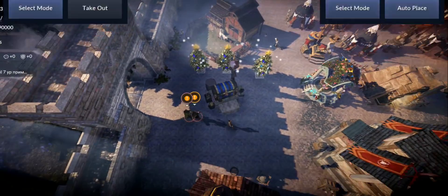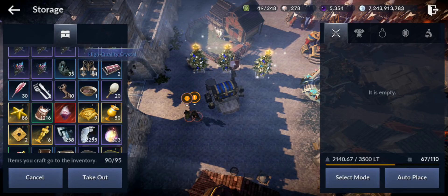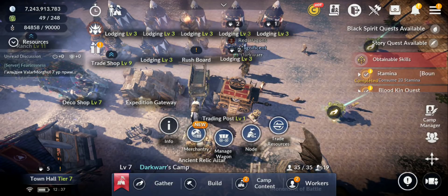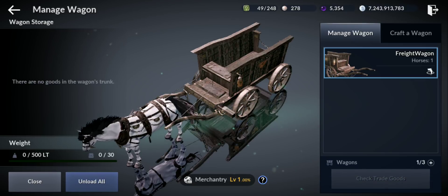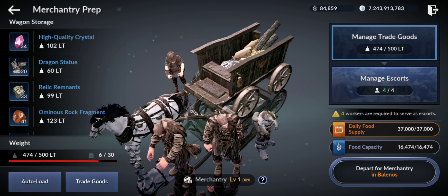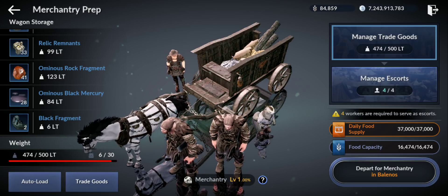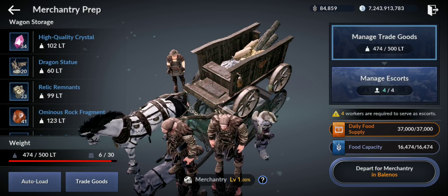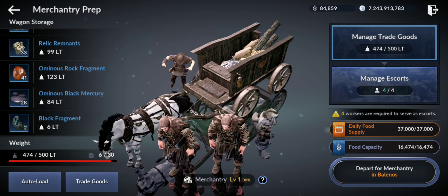Some trade goods you can get from killing monsters. You need to add some goods for trading — trade resource, manage wagon, trade goods. From merchantry you can press autoload and it will select all the goods you have either in your character's inventory or in the camp storage. Each trade good has a specific LT amount per unit. I have 474 LT out of 500 so let's go and see how that works. You don't need to go up to like 90% — 98% or something like that is fine.